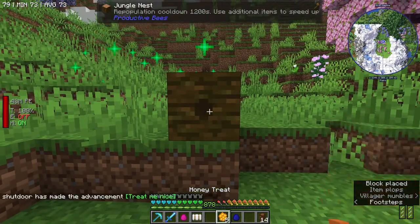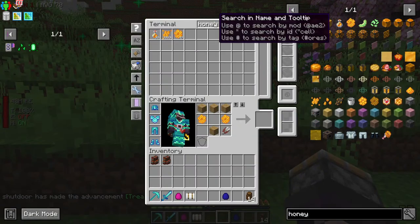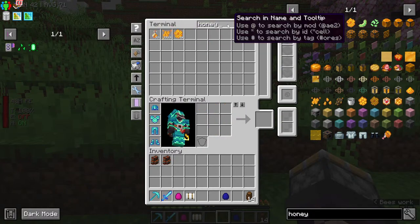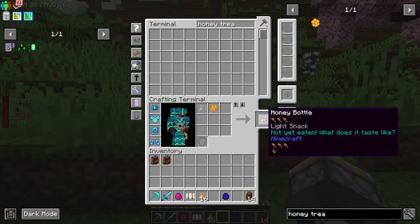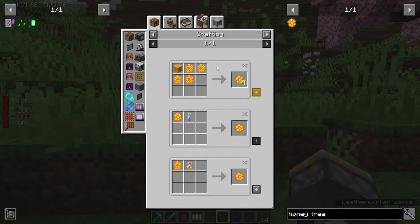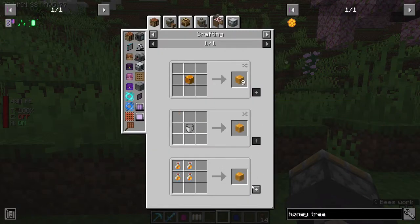Let's just do this real quick. How do we make honey treats? What's the recipe? Just honeycomb and honey block, which is honey block which is honey bottle. Okay, and then honeycomb, and then honey block.